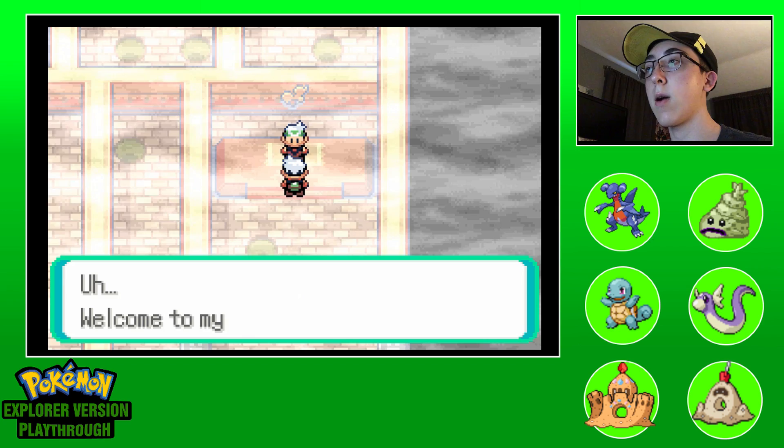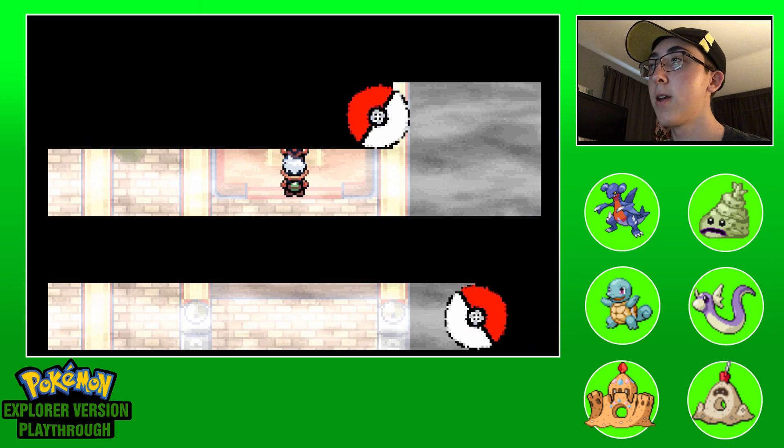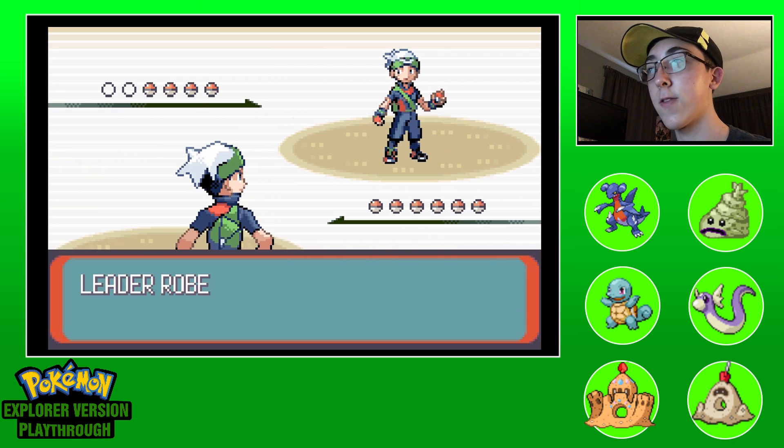This is Robert the gym leader. He's been a gym leader for a long time and he's got some spooky ghost Pokemon. I love ghost types, so that's what we can do. It's very steamy, very foggy, kind of spooky setting.